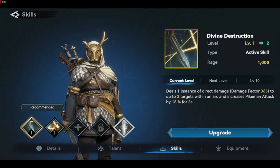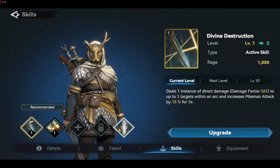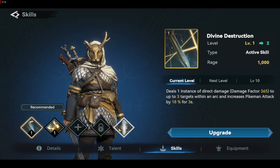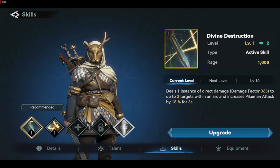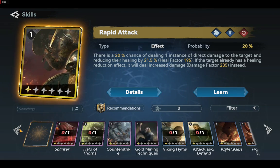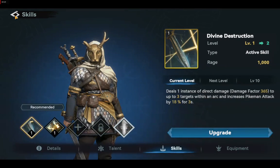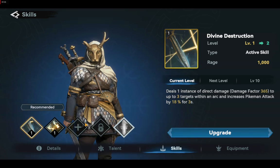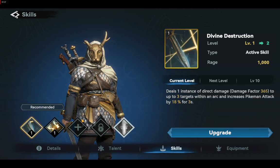Layered is not my main hero, which is why I have not yet upgraded his skills and talent. But when you go to view his skills, you can actually see what the best skills are for Layered. This slot is empty and you can choose any skill to fit in here. The question is: what is the best skill for Layered, or any hero you want to know? You can remove and insert any skills here.